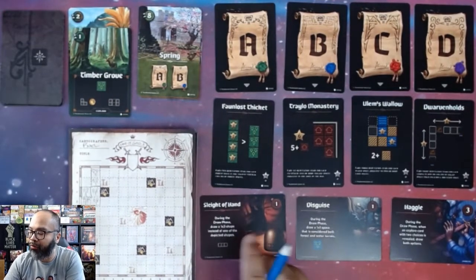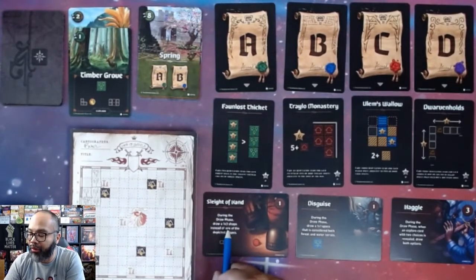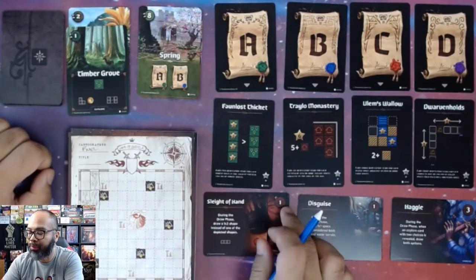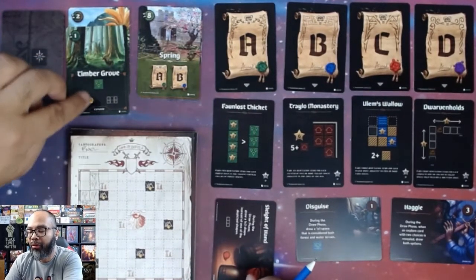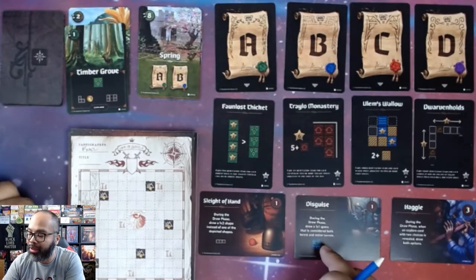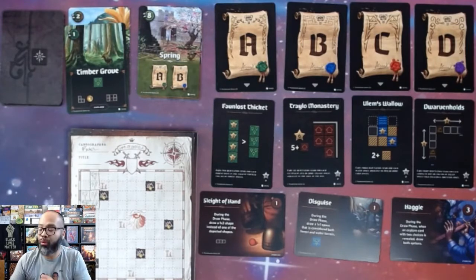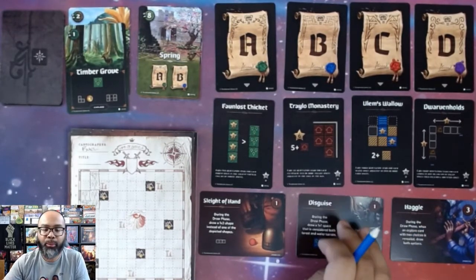I now have one coin, so I can afford these two powers once a season. The first is Sleight of Hand: during the draw phase, draw a one-by-three shape instead of one of the depicted shapes. The second is Disguise: during the draw phase, draw a one-by-one space considered both forest and water terrain. I would spend one gold and exhaust the ability for the round.